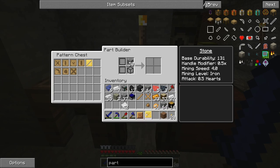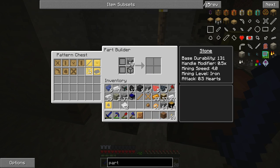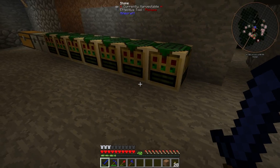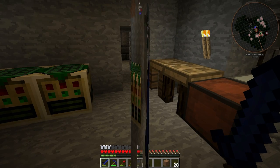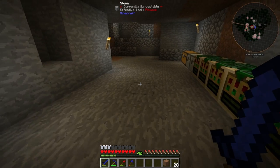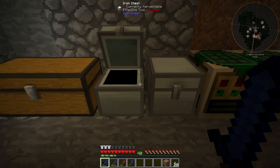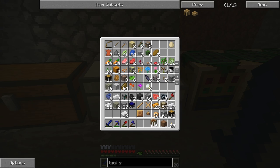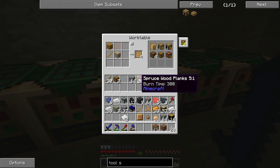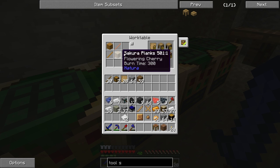Let's dump these up here and get all this stuff together so we don't misplace anything. Once you have the mold you can get rid of the pattern, just so you know. Now let's take a look at how we put this together. We're going to need a tool station.